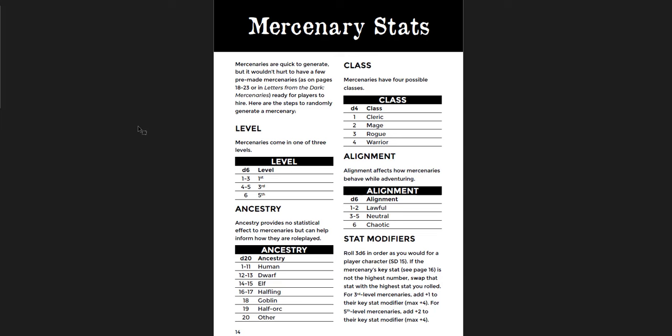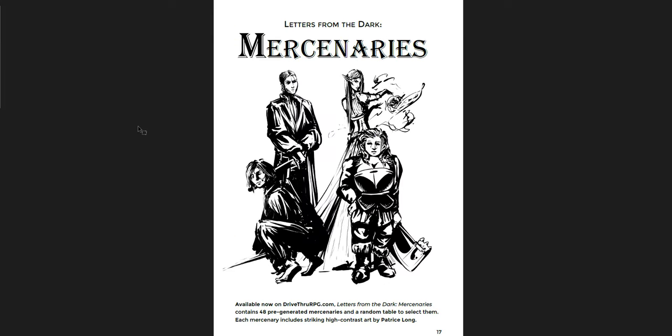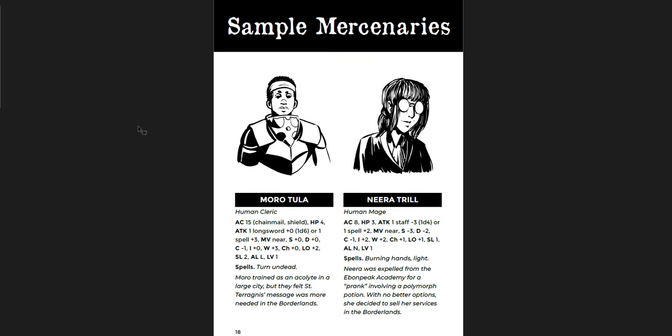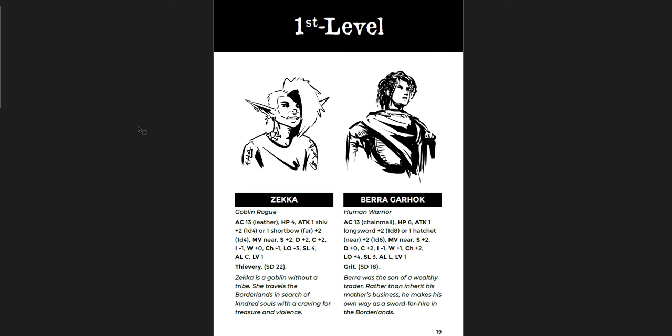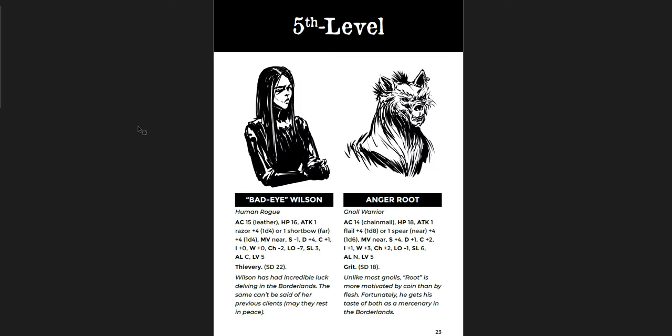You get mercenary stats, and they level up differently than regular classes with their own stat blocks. Then you get sample mercenaries — Letters from the Dark Mercenaries contains 48 pre-generated mercenaries and a random table to select them, with really good art for each one. This volume just has a few examples: Morotula, Neera Trill, Zekka, Bera Garok, Haru Tenderfoot, Kull of the Grosh, Anger Root — some pretty interesting ones there.